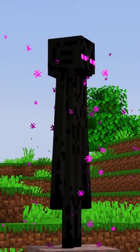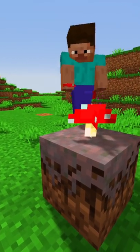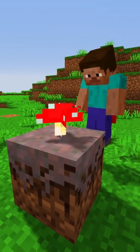Endermen can pick up mycelium blocks and drop the block if they're holding it when killed. Mushrooms can grow and remain on mycelium blocks in any light level.